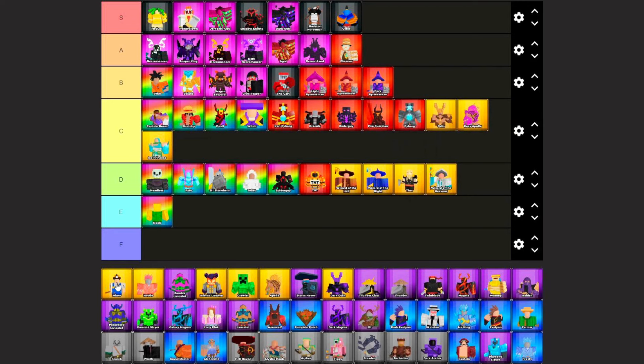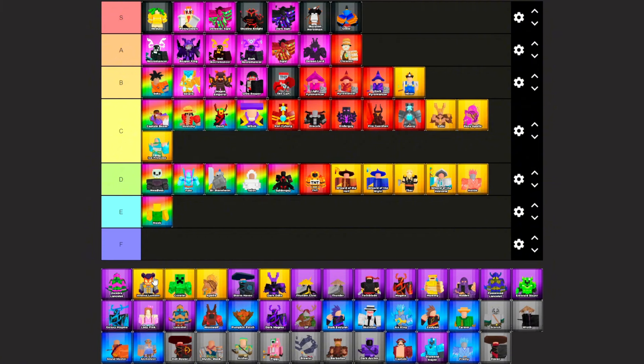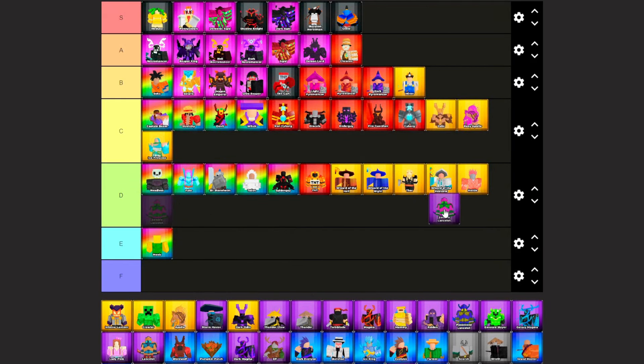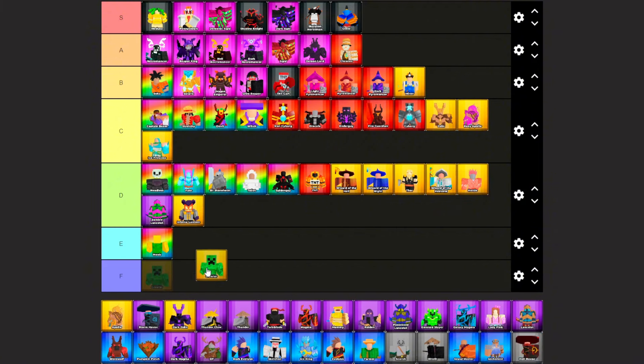Miner — a highly useful tower that generates income within the game — B tier. Haughty, D tier. Zombie Lancelet — this is undoubtedly one of the best epic towers in the game — D tier. Inferno Lantern, D tier. Crawler, E tier. Apollo — same as Rosy Apollo, has excellent damage output, but it's a little worse than the Evo — D tier.